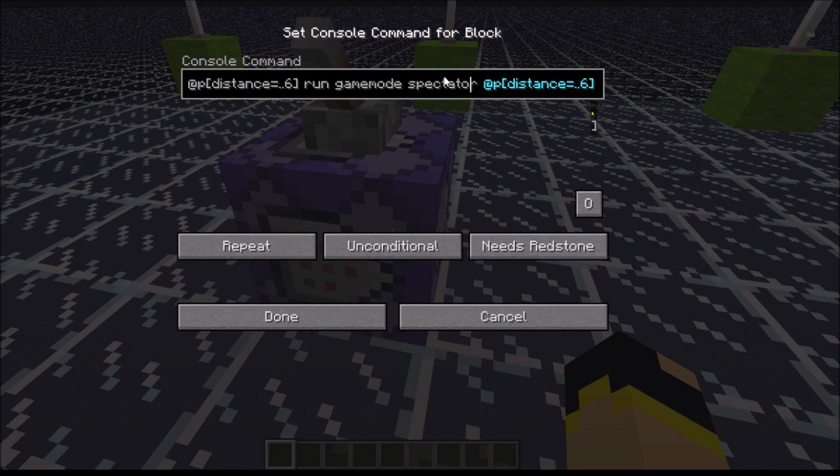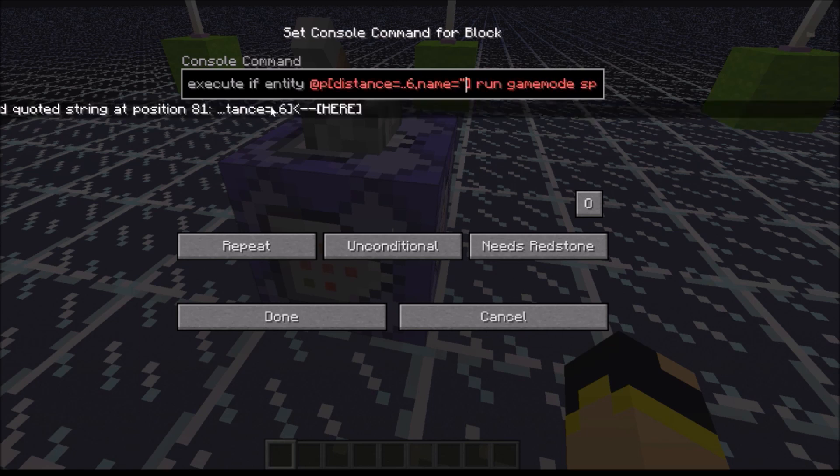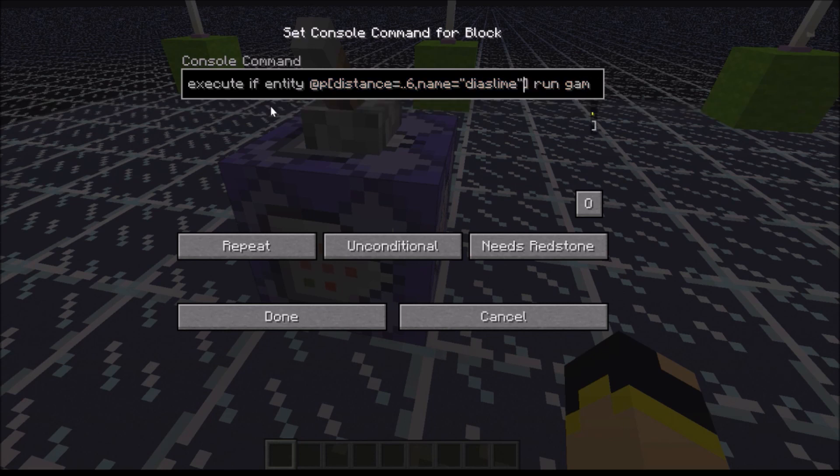We could also change this. So we have distance six, comma — when you're writing multiple commands in the same area, this section here is all the information about the entity at P. So distance equals six, and the name of the player equals quotation marks, 'RadiusLine'. It will check to see if the player equals my username — that bit there will be whatever your username is. It will only activate if that player is in that area.